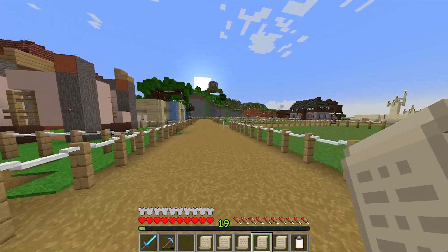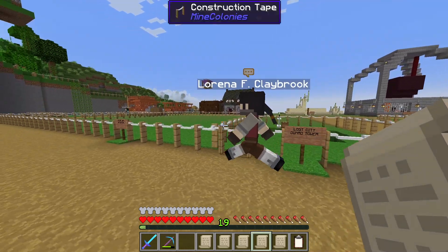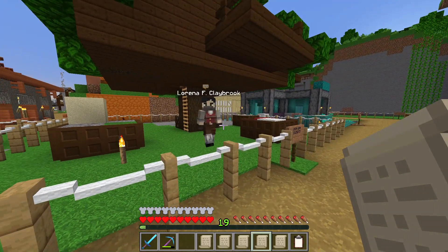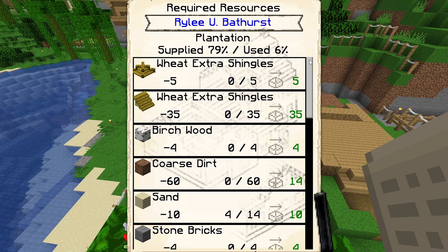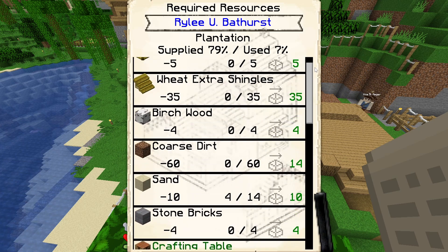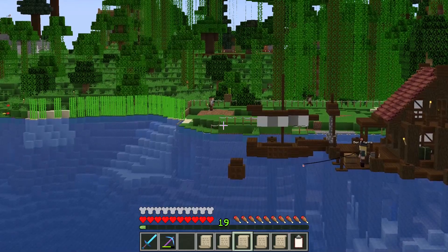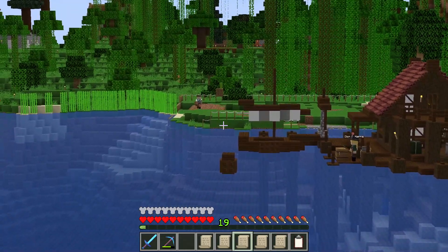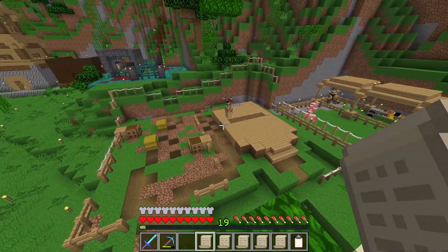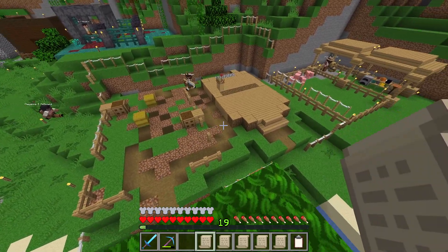She'll get that guard tower up and working for us as soon as possible. Then we will get in a guard to help protect you, Lorena. Riley's plantation build is coming along pretty nicely by the looks of it — she is getting in all of the deliveries she's going to require. As for Koa and our flower shop, we are now over 50% done with it, which is grand.